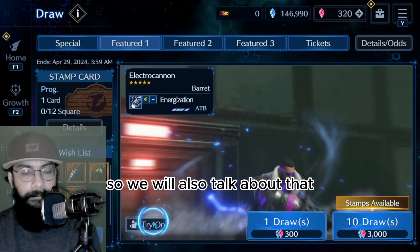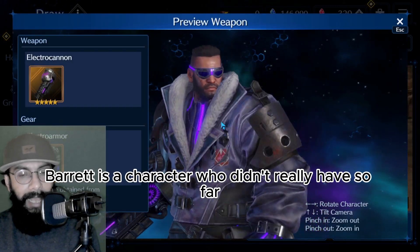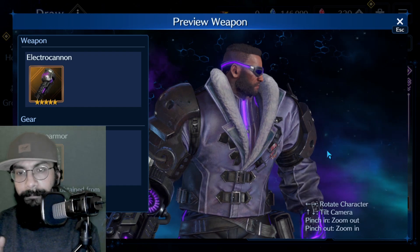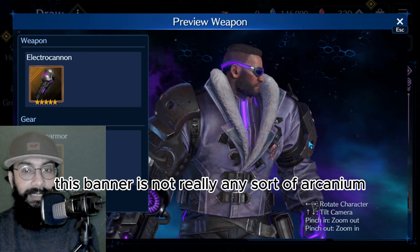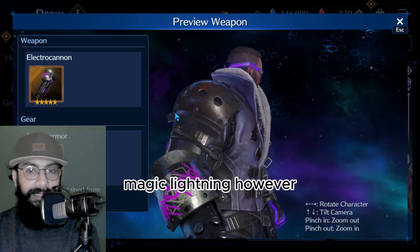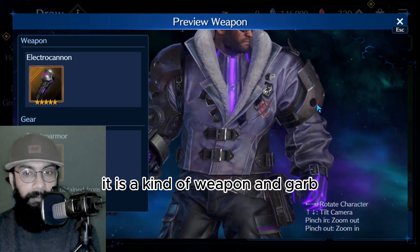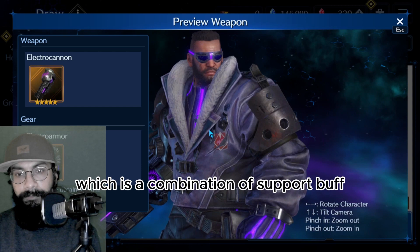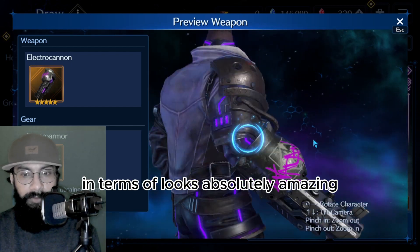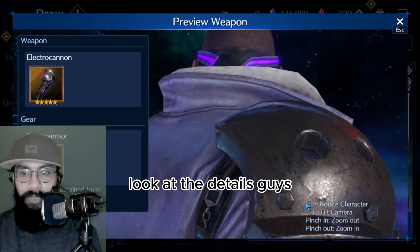First let's talk about Barrett - a character who hasn't really had any strong banners so far, not a single damage-dealing banner. Everyone is kind of frustrated about the fact that this banner is not really any sort of Arcanium. This is a lightning-based magic weapon, however it is not Arcanium. It's a combination of support buff, attack support, and defense. In terms of looks, it's absolutely amazing - a garb that has a lot of signs of war.